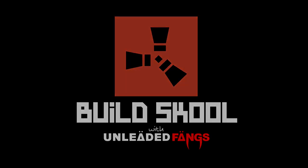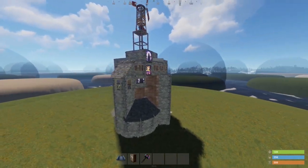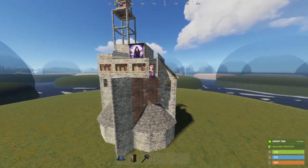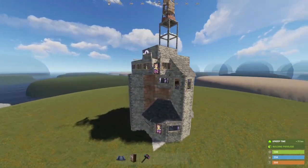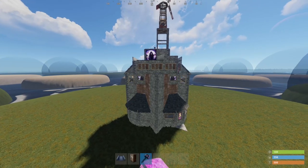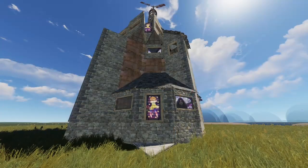Hello and welcome to Rust Build School. This is the Rhinoceros. The Rhinoceros is a 2x2 extended into a clan base that I designed one wipe when I didn't feel like making a multi-TC design. It turned out really well and my team members really enjoyed the base — the biggest downfall they said is that it's ugly. That's the only downfall, which I feared they wouldn't like the upkeep. Let's go ahead and take a tour of the base.